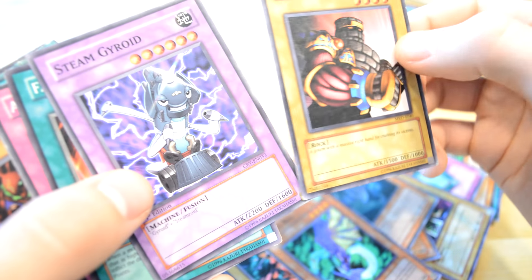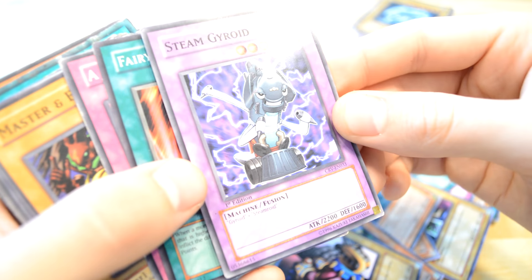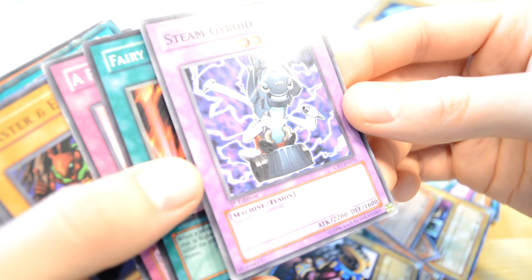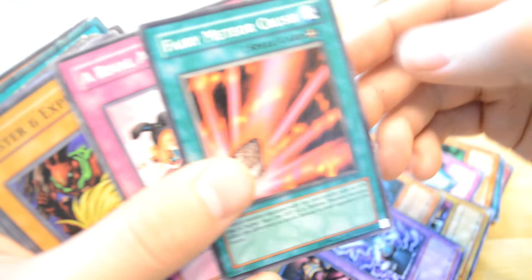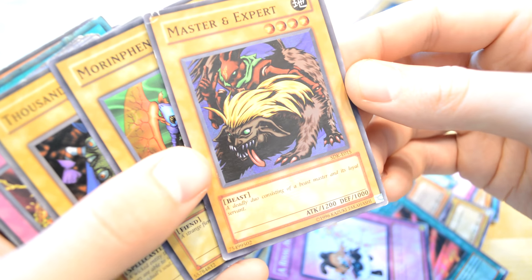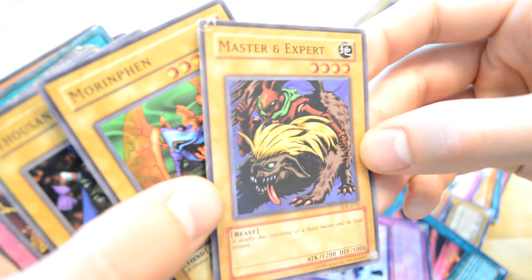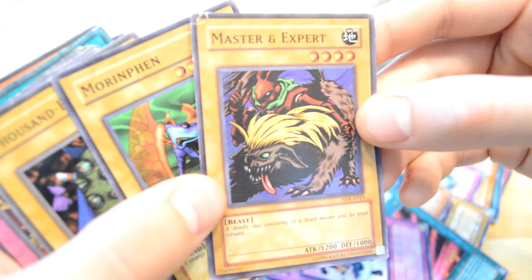Could be good, but. Gyroid. Another Fairy Magic Crush and this one again. Master and Expert. Beast. And next one.